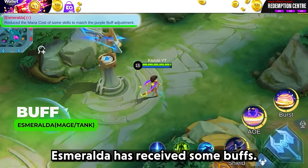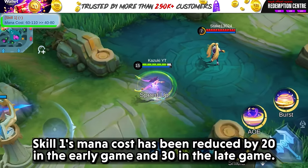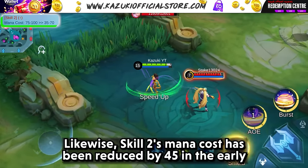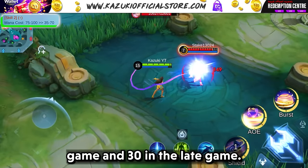Esmeralda has received some buffs. Skill 1's mana cost has been reduced by 20 in the early game and 30 in the late game. Likewise, skill 2's mana cost has been reduced by 45 in the early game and 30 in the late game.